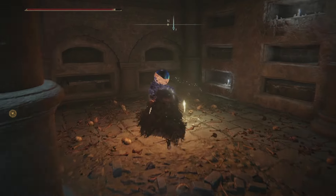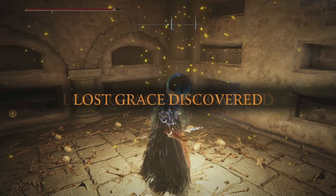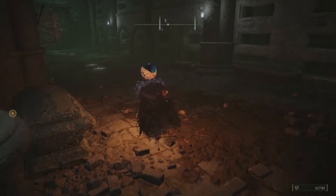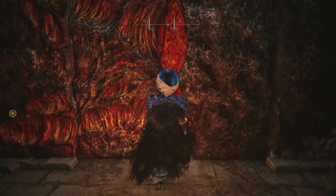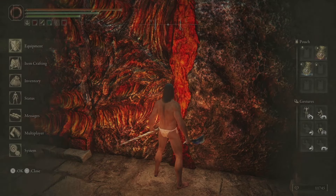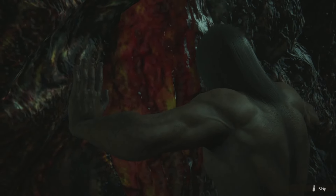After you use the Site of Grace and rest, it's time to open the door. To open the door you need to get all your armor removed.